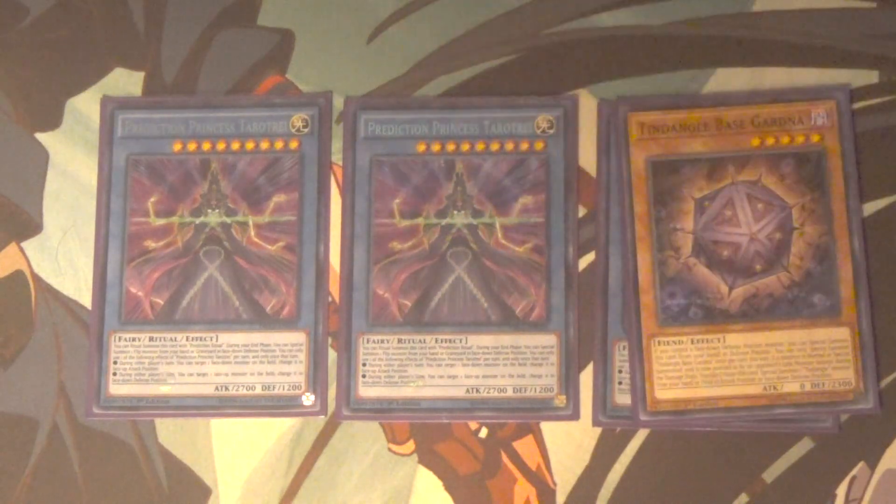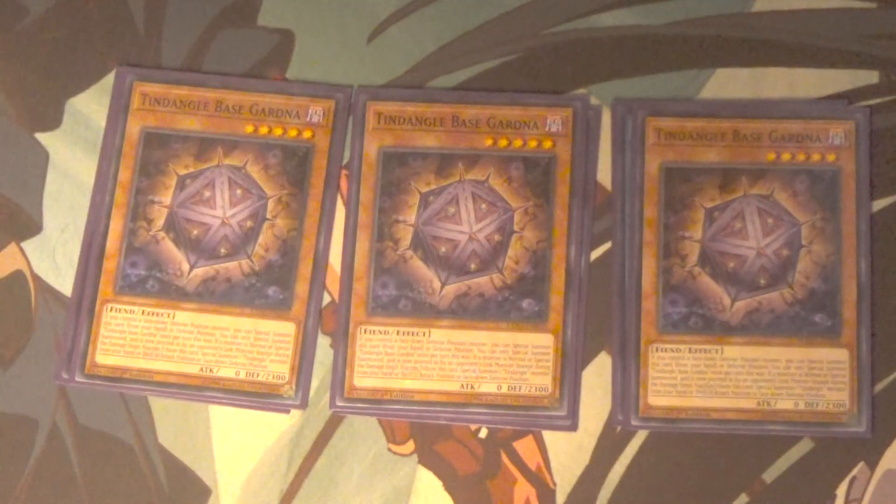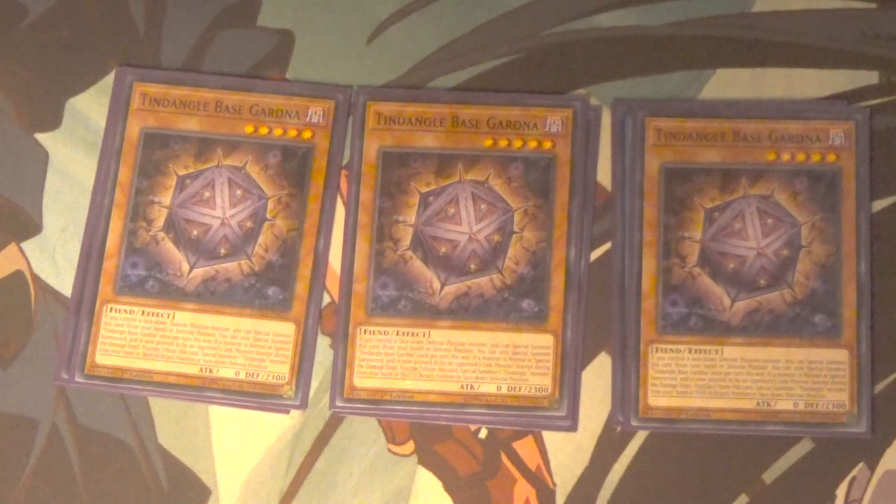Starting off with the Tindangle stuff: Tindangle Base Gardner. He's a level 5, 0 attack, 2300 defense. If you control a face down Flip monster you can special summon him from your hand. And then if a monster is summoned to your opponent's main zone that their monster points to, you can tribute him and then special summon a Tindangle from your deck in either face up attack position or face down defense position. Gardner is useful for getting the deck rolling, though he doesn't do much other than sit there. The big thing is he's another body on board — a 2300 defender — and you need him for the boss monster Acute Cerberus.